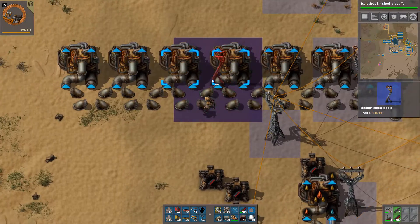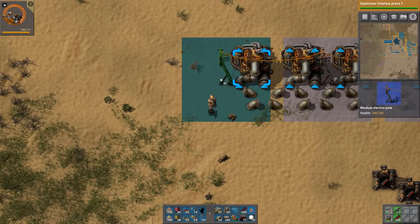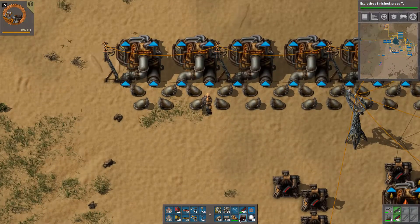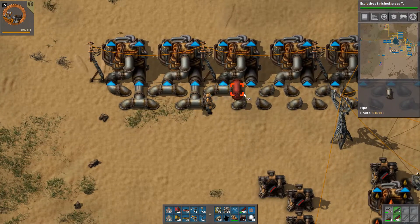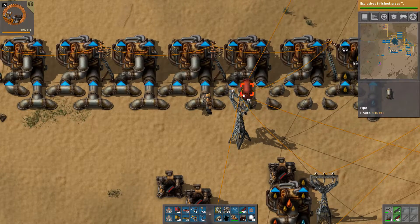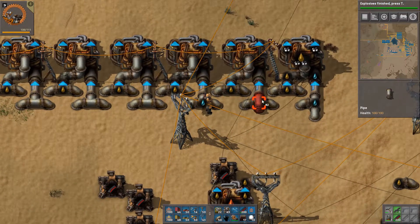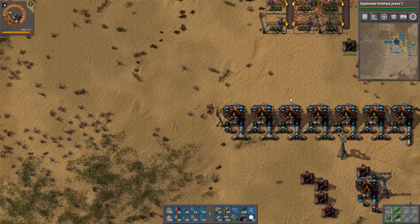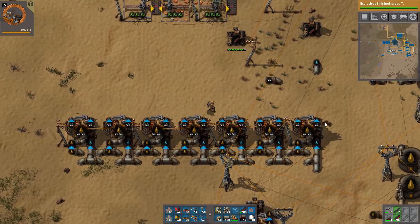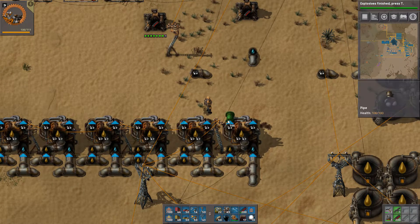These are providing electricity, and we need the normal pipes to connect. Everything is connected at this end — now we just need to connect this end.